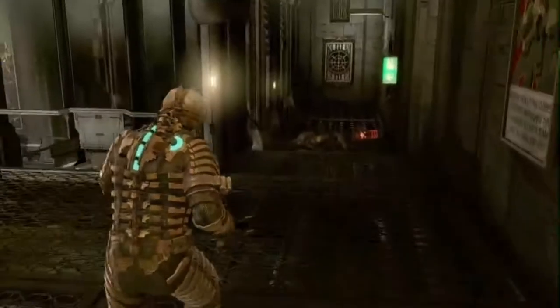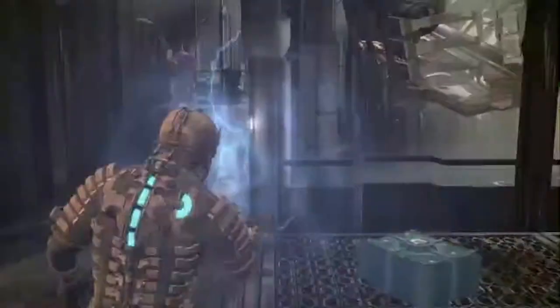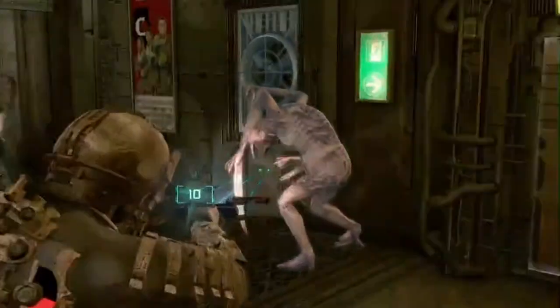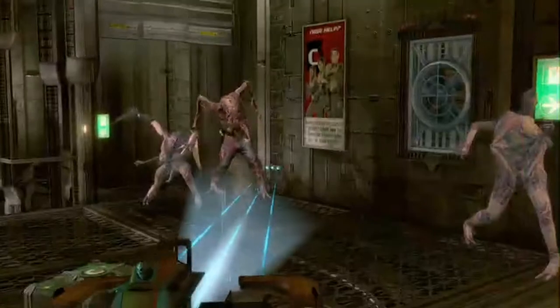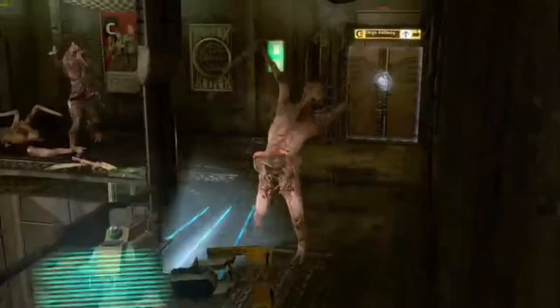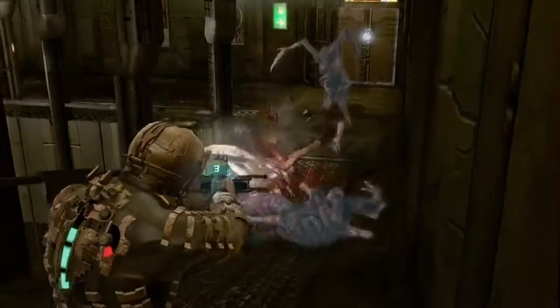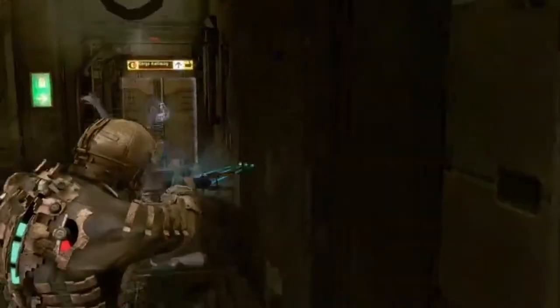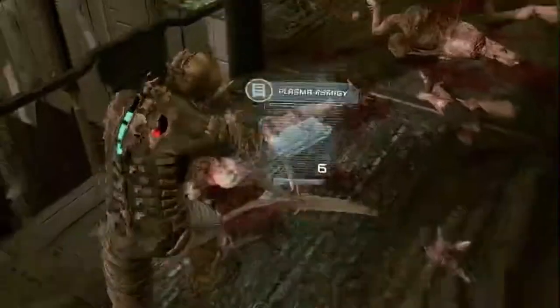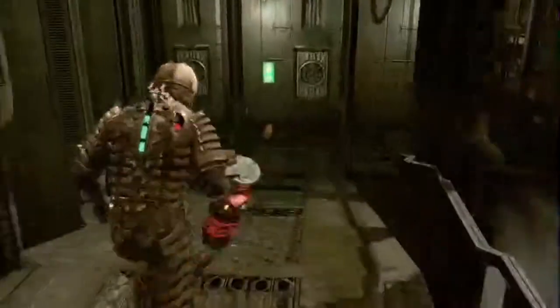Turn around — as you come out the door you're going to be rushed by quite a few enemies coming from both sides. The enemy straight ahead you usually see first, and then two more come from the right. Don't be afraid to use your stasis here. What I like to do when facing multiple enemies is try to get them all in front of you in one place so one stasis blast can hit multiple enemies and slow them all down. Get them all against that wall, back up the ramp so they're all facing one direction. Then check these boxes for additional supplies and ammo.